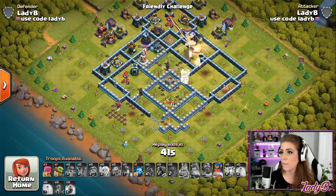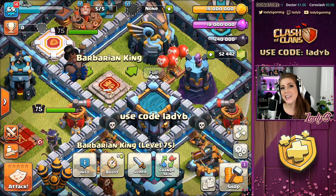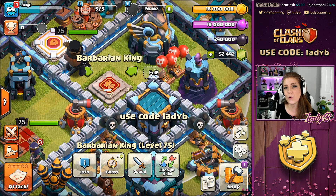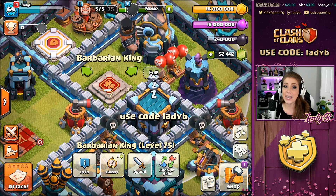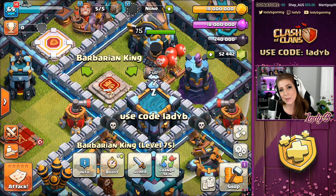There you have it — the Party King, the newest skin to come for the August gold pass. I think it's a great celebratory hero skin for the eight-year anniversary of Clash of Clans. I'm very excited for this — let me know what you think in the comment section below.